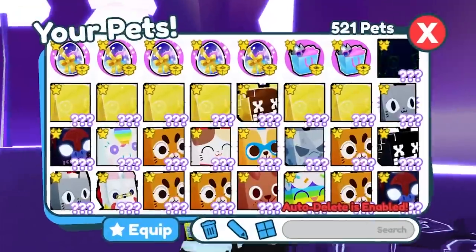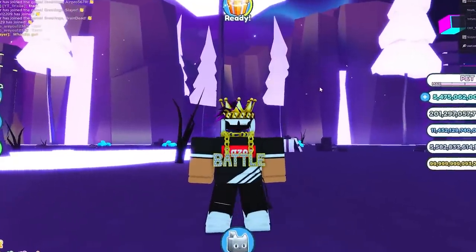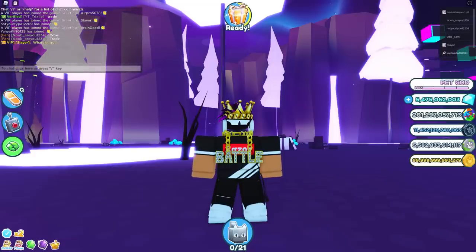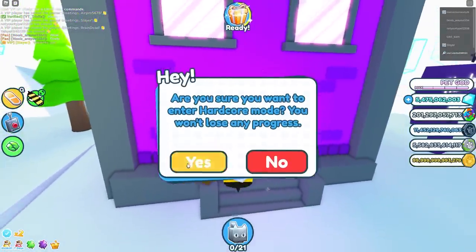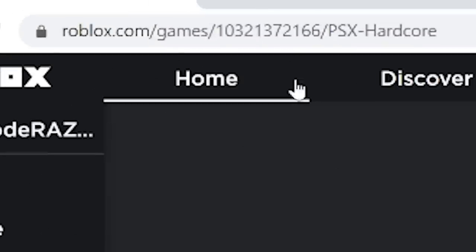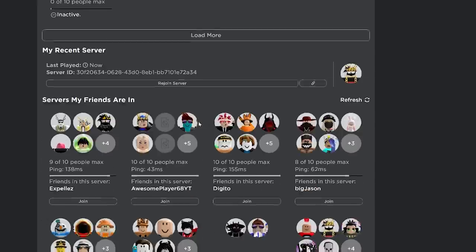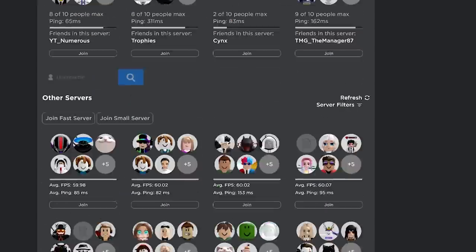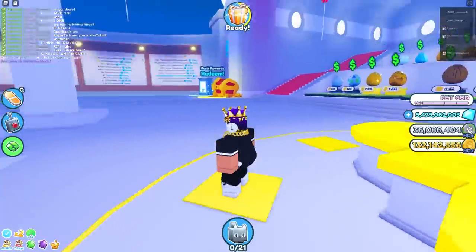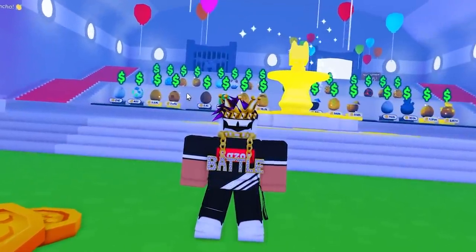The next myth: you can enter hardcore with zero mastery. You actually can! Usually you need 25 mastery to enter hardcore mode, but there's a way to enter without that. When you enter hardcore mode it takes you to a whole other Pet Sim X game with a different link. If you copy that link and join any of the servers listed, you'll get into the hardcore mode server — it does the job.